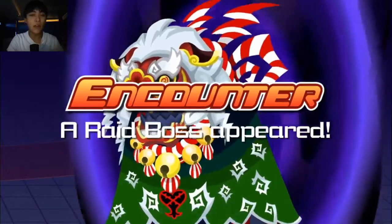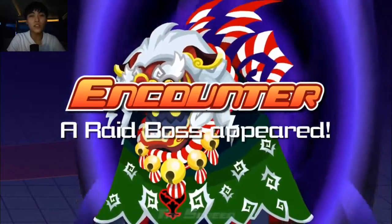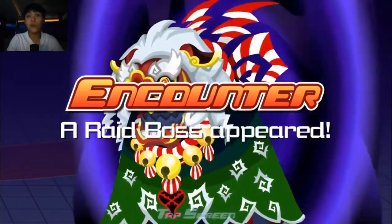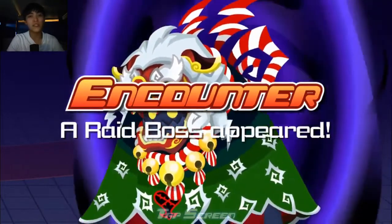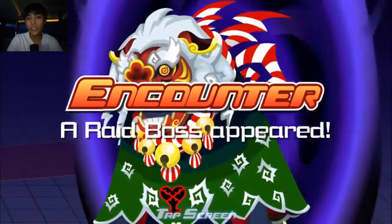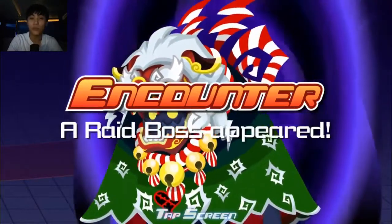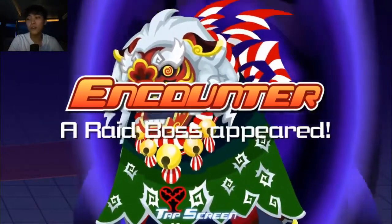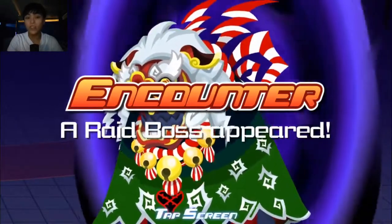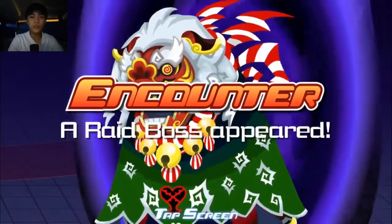And there it is — there's our raid boss. 20 seconds saved really adds up when you consider how many times a person has to go through that spawning quest just to get the raid boss out. Whales only worry about how long it takes to get through the raid boss itself because they just use skip tickets for the quest. Using three skip tickets on that quest essentially nets you an extra raid boss altogether.